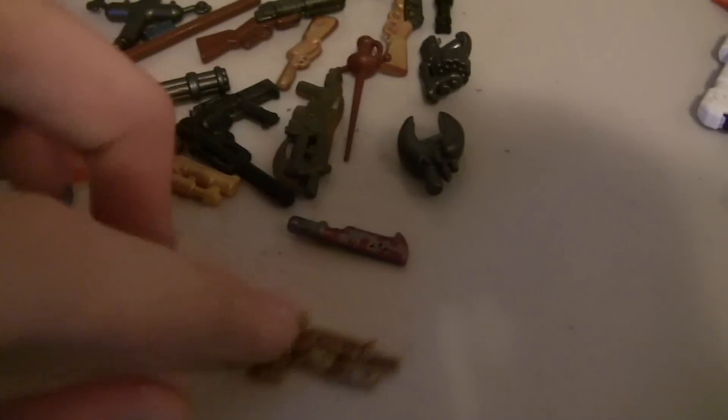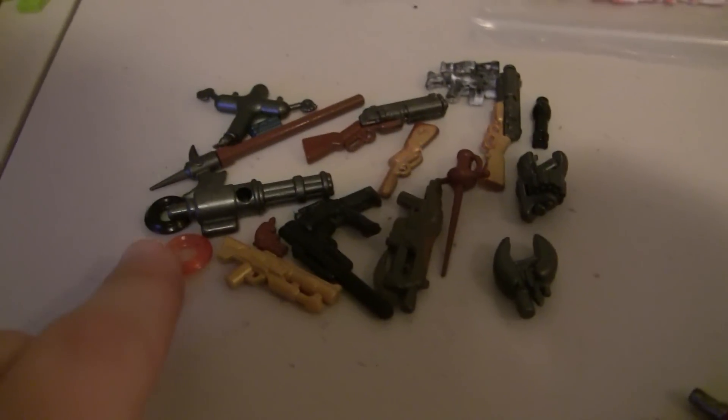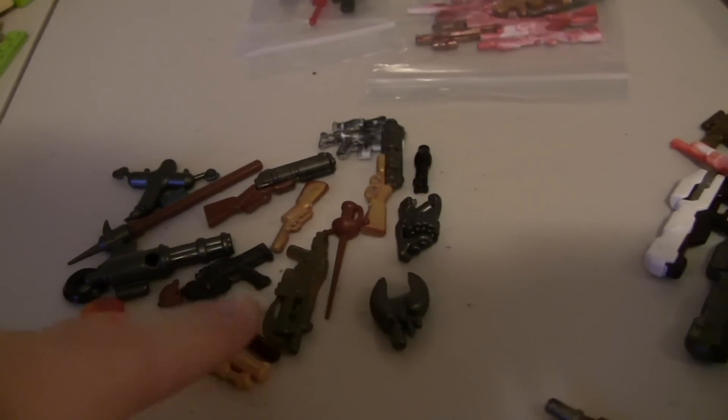Now onto the Brick Arms stuff. These are some prototypes I got through trading. Will — who equals Brick Arms, he's the owner — normally doesn't print on prototypes, so these are rare. I got a pod gun, a Halo gun, two bone jacks, a knife, a V1 minigun, some Tron discs, a gold saber, some short shot stuff, core burner, an FMG in gun metal and rubber — all sorts of stuff.